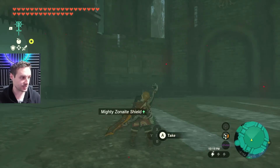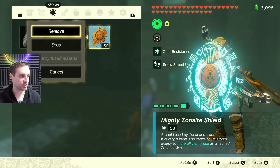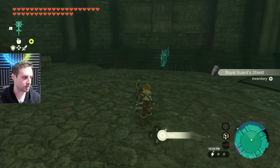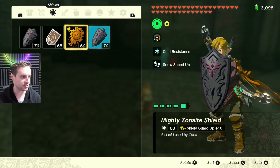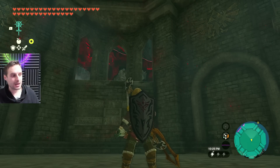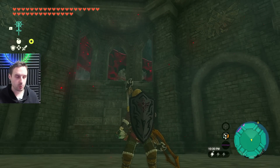So next up, what we're gonna do — we can actually use it, of course. The next thing we're gonna do is we're gonna drop the shield we equipped and duplicate it. By dropping it, it becomes the Royal Guard's shield that we just picked up. And now we have two of them. This is something you're going to be able to do a lot throughout this game if you want to get more powerful weapons.